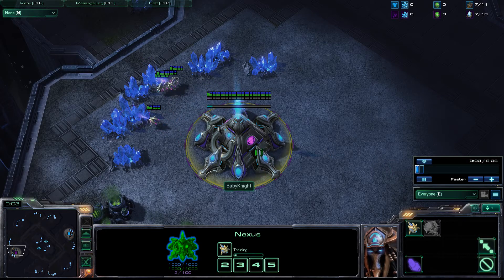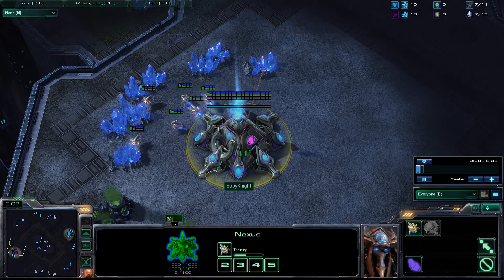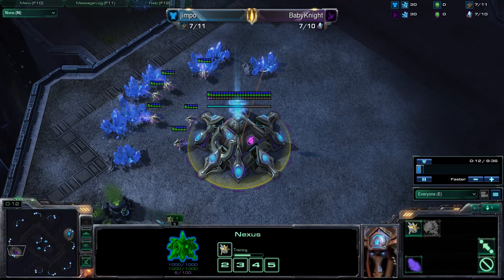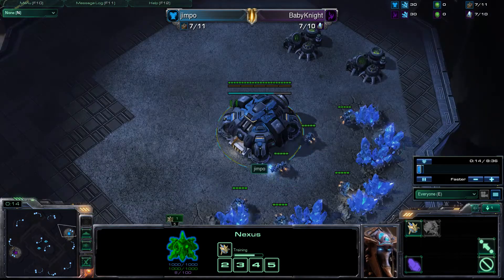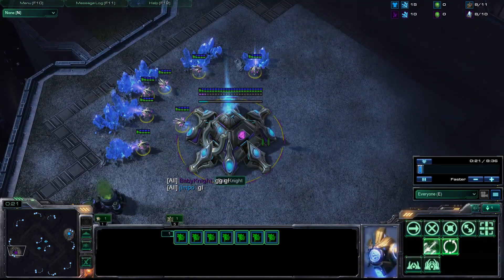Hey guys, it's Stylos from Kirioff from unitloss.com and this is, I believe it's the second game in a three match series from the Zotac Cup between Baby Knight — love the name — and Jimpo. Baby Knight is the nice purple colour, I think that's Kirioff's favourite colour actually.